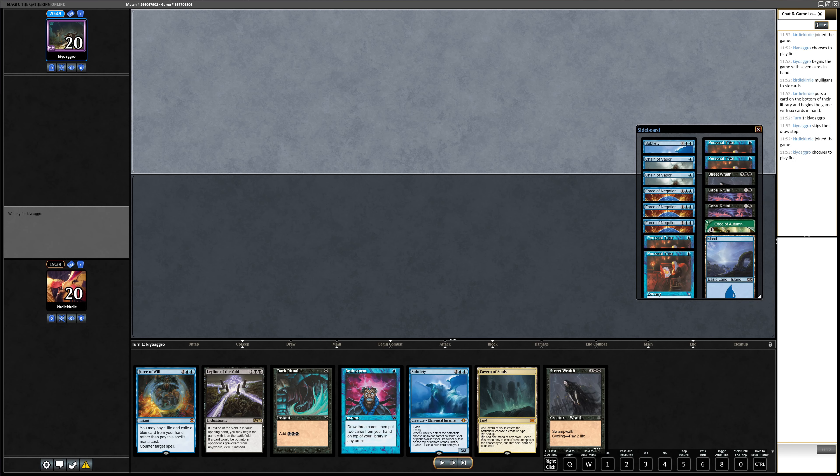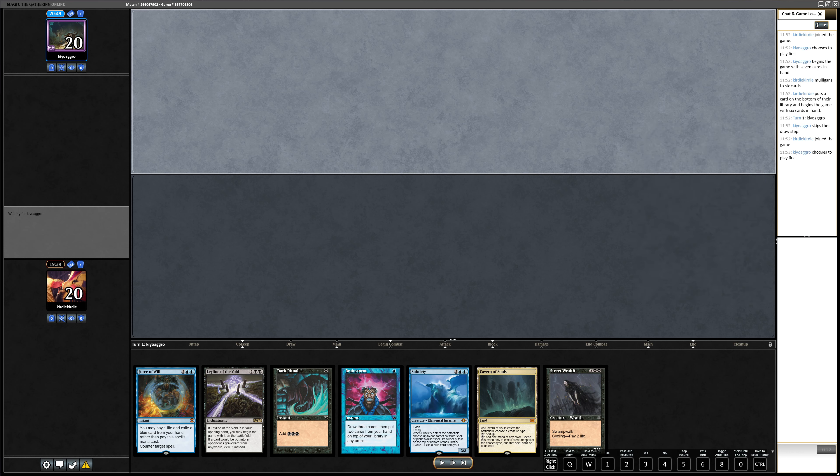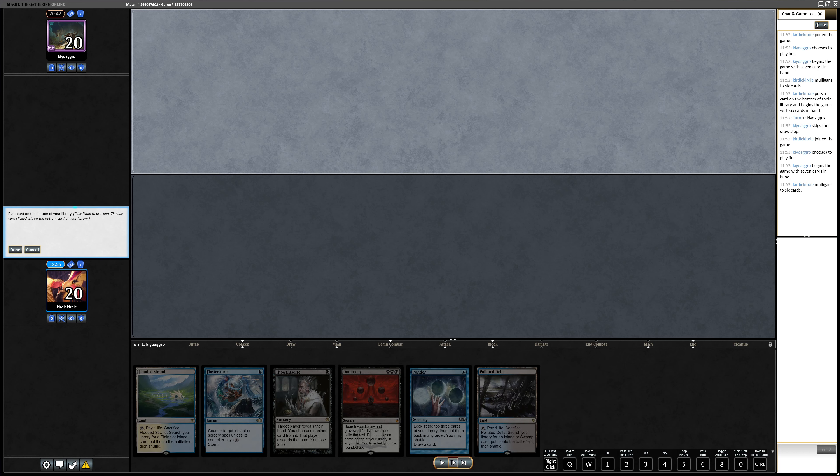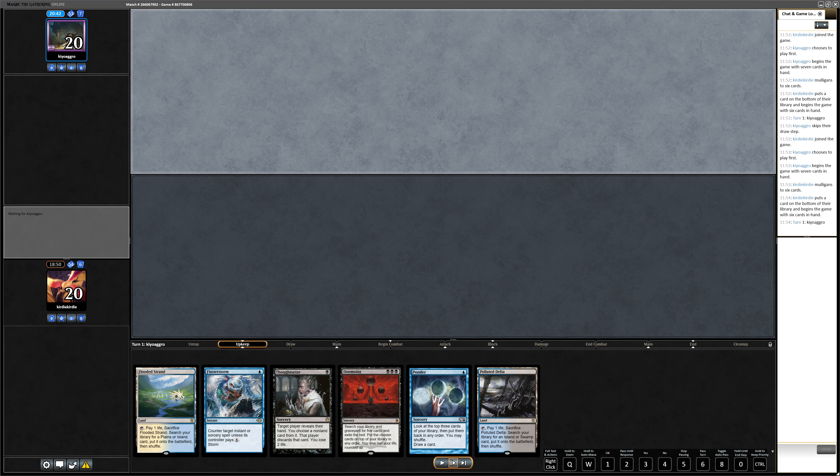In game three we have the same sideboarding with Personal Tutors boarded out, treating it more as a tempo matchup. We have a hand with a Leyline of the Void, Brainstorm, and Dark Ritual — not bad — but we have no colored mana, so unfortunately we must mulligan. The next hand looks good: we have Doomsday, Underground Seas, Flusterstorm, and a Ponder. We can put back the Thassa's Oracle. We keep it. Unfortunately we are on the draw.